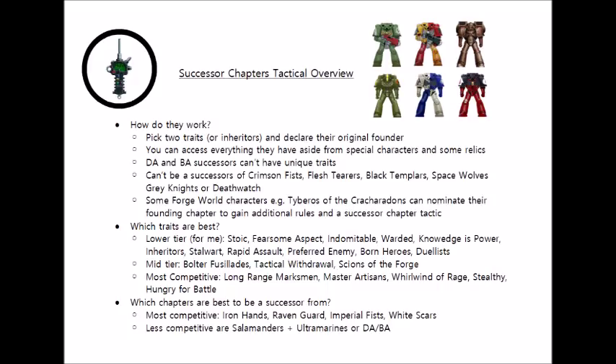The next most common successor chapter I tend to see is Raven Guard, mainly for the combination of deep striking Centurions and Aggressors with other benefits that these successor traits can bring — whether it's Master Artisans, Whirlwind of Rage, Hungry for Battle, or Long Range Marksmen. The Raven Guard unique doctrine is also kind of helpful, allowing them to assassinate characters just that bit better. White Scars are also one I've seen people using as successors a lot, mainly for their psychic powers and stratagems. They have a similar outflank-type rule to Raven Guard, meaning you can pop down a massive unit of Centurions or Aggressors very close to enemy lines. White Scars can also make some of the fightiest characters in the game, particularly when you combine their super doctrine giving plus one damage with other buffs like Master Artisans and Whirlwind of Rage.